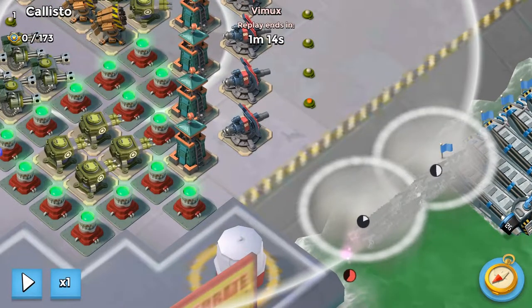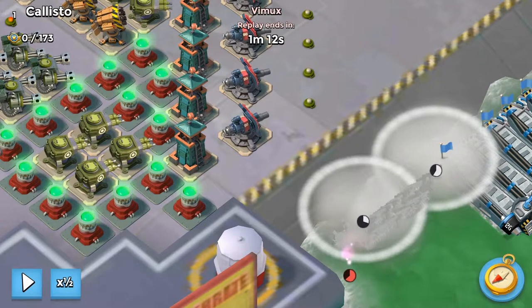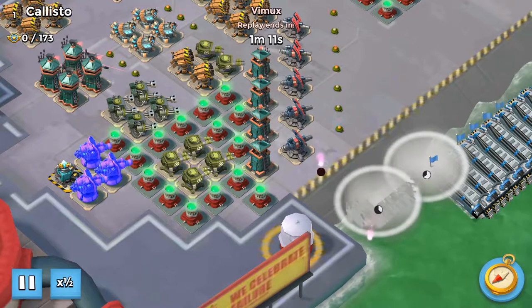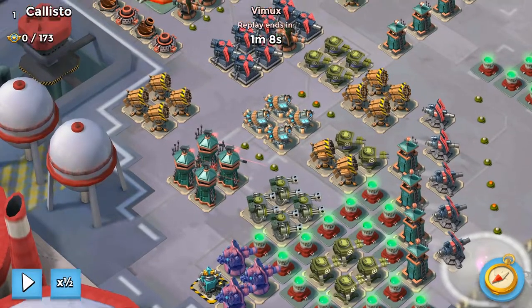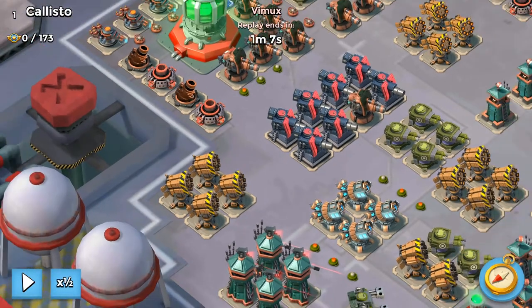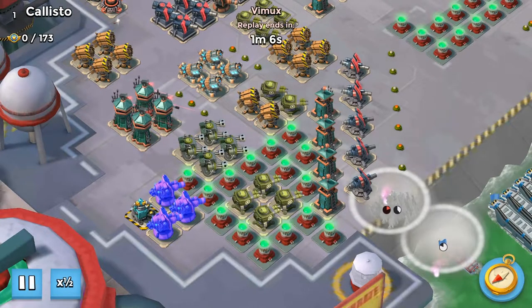Now that our Zookas are starting to get near the next flare location, you'll see that you give it a second. He pressed on the right tile just below this cannon here. Although he placed on the right tile, you can push it on the middle one — either one's not going to be too big of an issue. As his Zookas walk up to that flare location, he will be pressing on the screen for his next one. That was the left tile right underneath the first mortar, which is good.